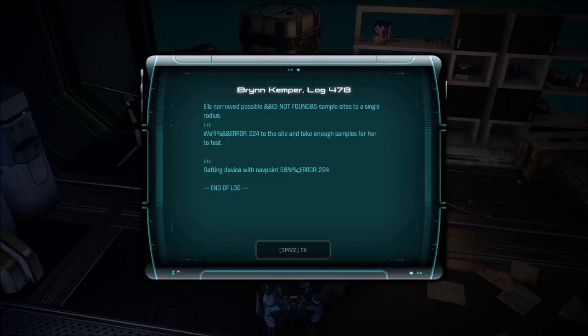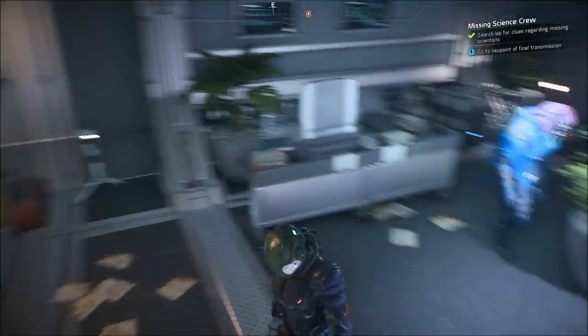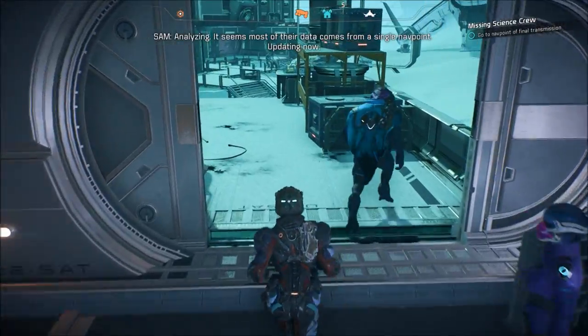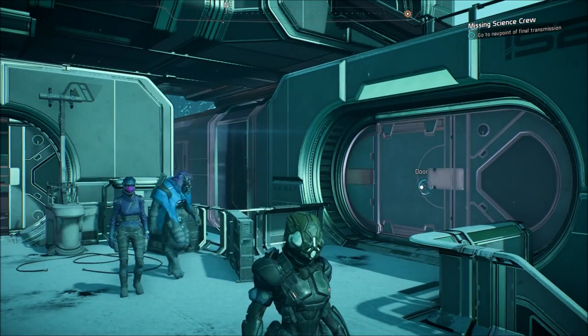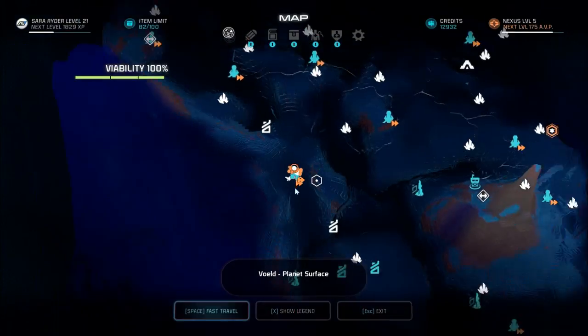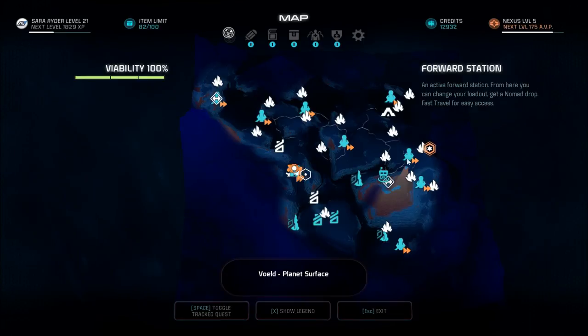Brin Kemper, log 478. Ella narrowed possible sample sites to a single radius. We'll send error 224 to the site and take enough samples for her to test. Setting device with nav 0.58 error 224. I understand fully. SAM, you get anything from this mess? Analyzing. It seems most of their data comes from a single nav point. Updating now. Here's hoping they're still okay.